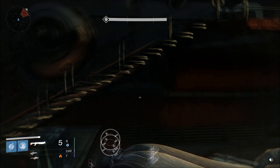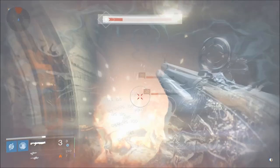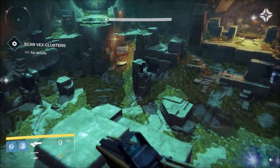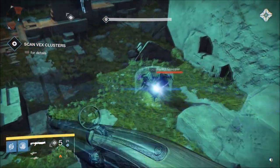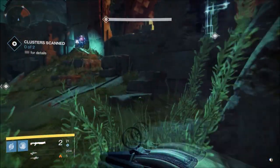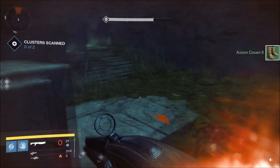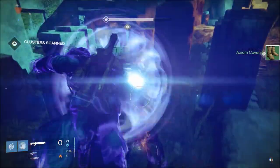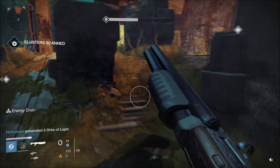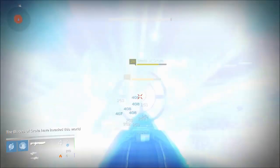The Fourth Horseman doesn't actually have a signature perk to its name. Instead, it's left with Return to Cinder, which has a small chance of returning a round to the magazine on a kill. When it procs, this lets you keep up the pain for another fraction of a second, which is what the Fourth Horseman is all about. Its arc damage is also worth mentioning as a positive — bruisers like Fallen Captains and Hive Knights are often the most dangerous close-range foes, and they are arc-shielded in regular and epic activities. Their shields will just melt like butter in the face of this weapon.